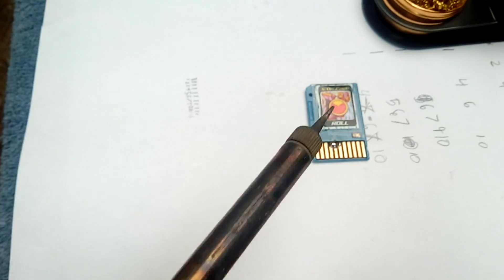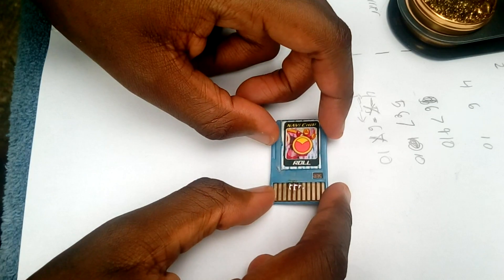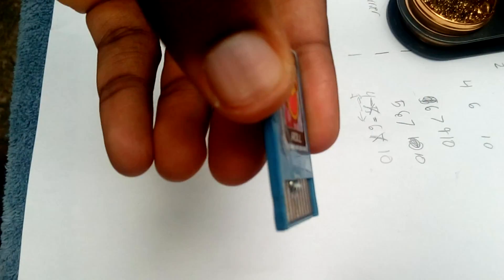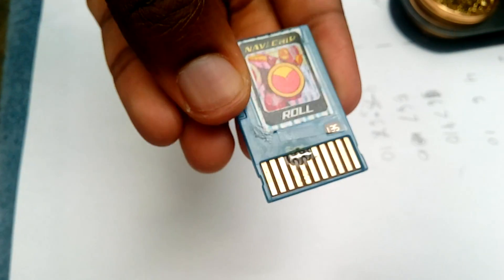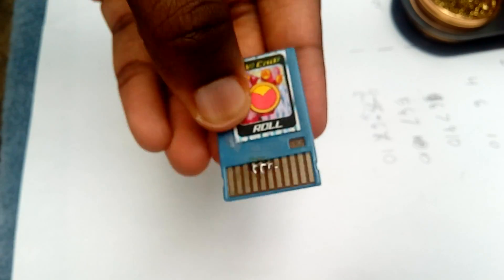With a decent soldering iron it should only take a few minutes to get all your bridges done, but my $8 one didn't fare so well — but it eventually did get it to work. When you get it completely finished, turn the chip sideways and make sure you don't have any solder sticking up higher than the actual chip's plastic. If it does, it will probably get snagged inside your battle chip gate or may not fit inside your PET. So try to keep the solder as low as possible.